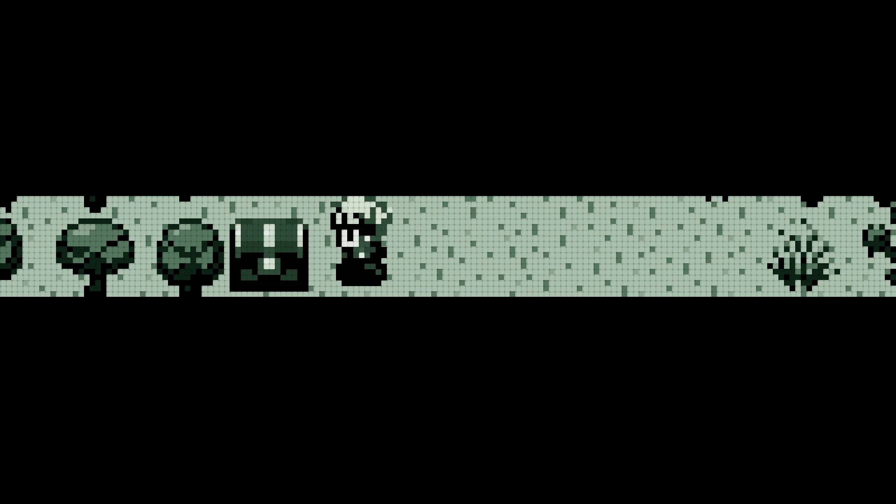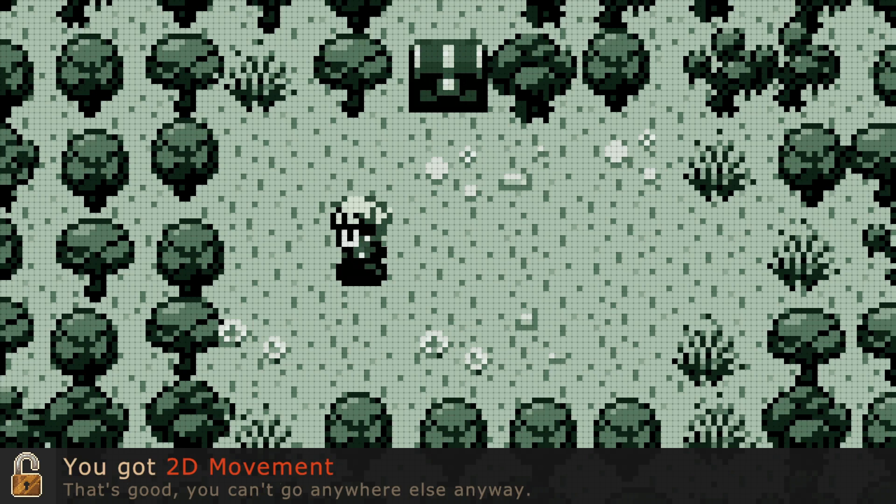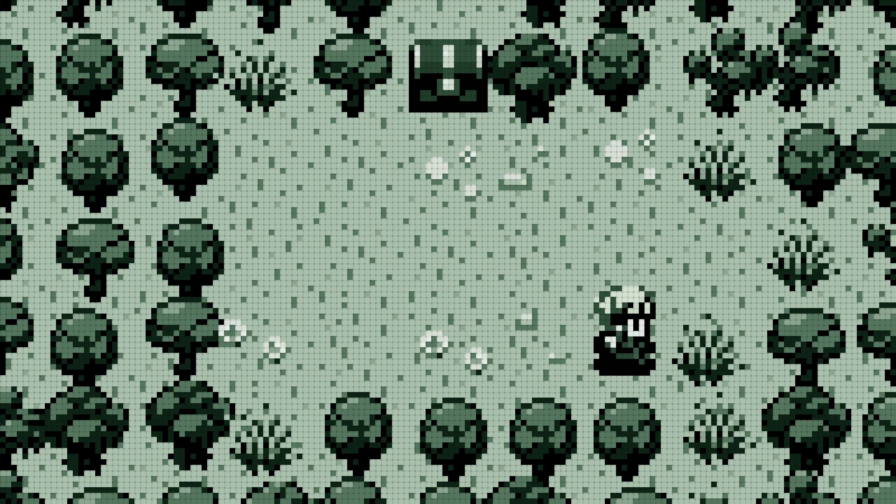Let us go to this chest and see what else we can unlock. We only started with the ability to press one button, now we can press two. And I wonder if this will give me the options to press up and down. Yes! We have 2D movement! That's good. Though you can't go anywhere else anyway, because things are blocking our way.